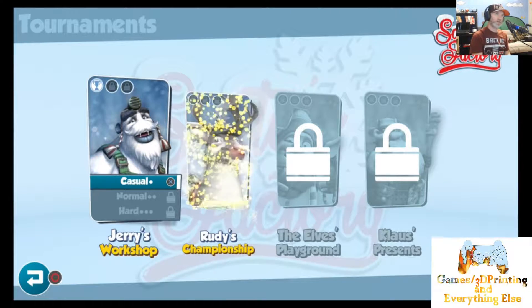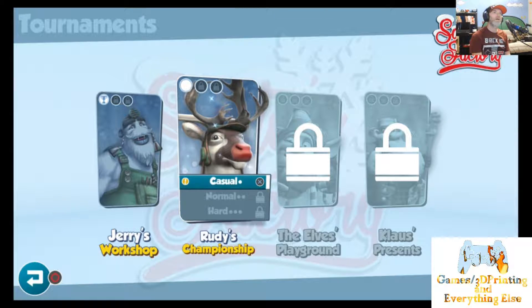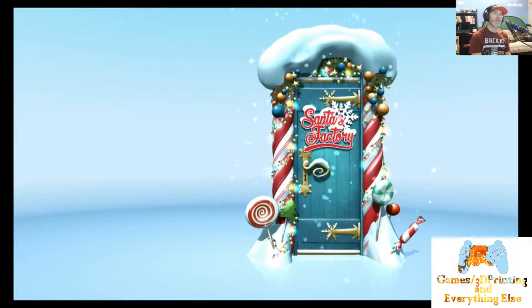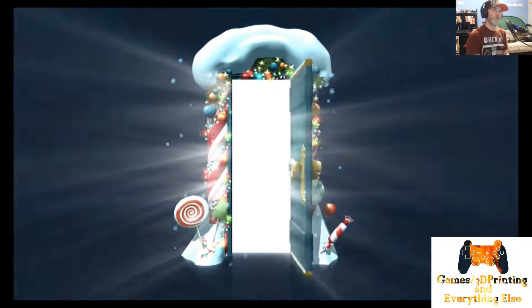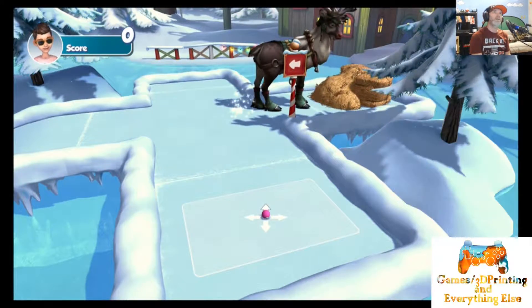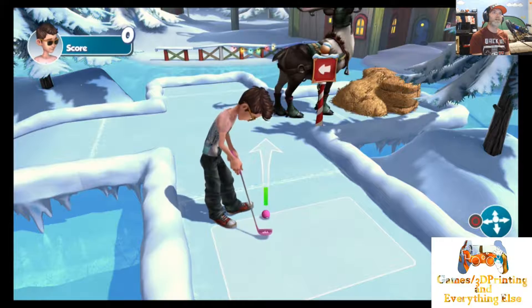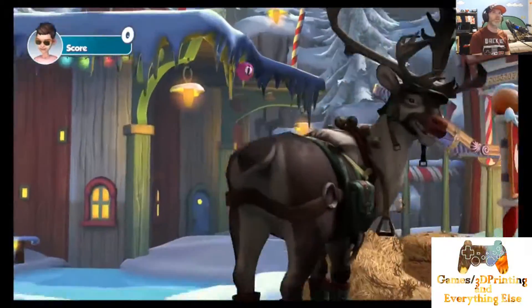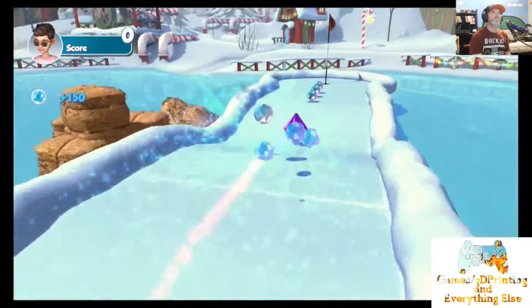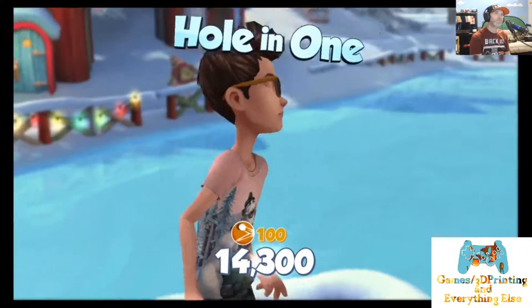Now let's go to Rudy's Championship — which, Rudolph the Red-Nosed Reindeer, he's just got a big fat nose. Let's go on to the next course — a little Christmas in the air! Alright, let's see how I'm going to approach this. Let's try this — see if Rudy will help me out. Thanks Rudy, another hole in one! I think it's safe to say I've got this figured out for the most part.